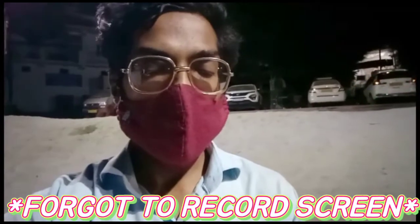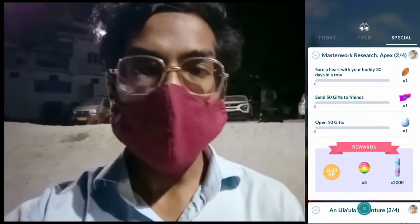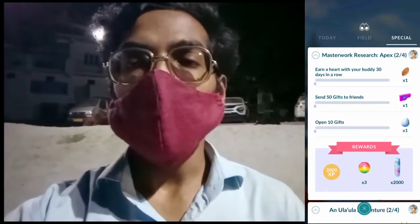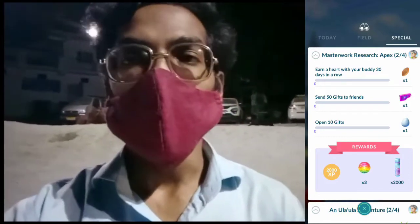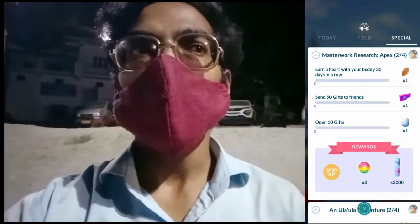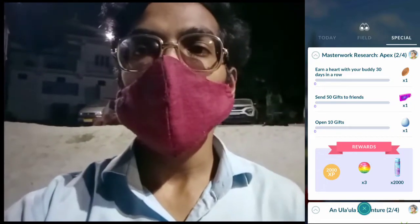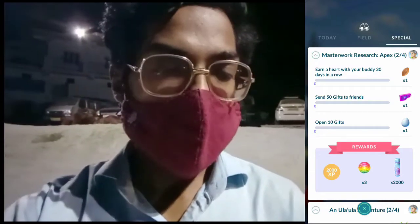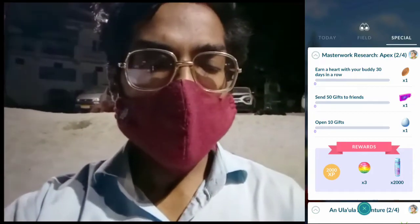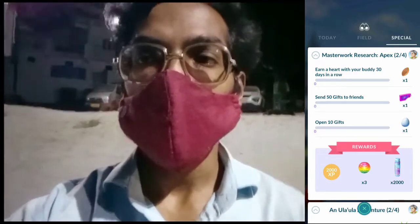Moving to the second part of the Apex special research, the professor has a lot to say — let's skip ahead to what we need. The second step will ask you to earn a heart with your buddy 30 days in a row, which takes a whole month to complete. If you miss any single day, you start over from day one. Another task is to send 50 gifts to friends, which rewards a lure module, and open 10 gifts, which rewards a lucky egg, some Stardust, rare candies, and some XP.